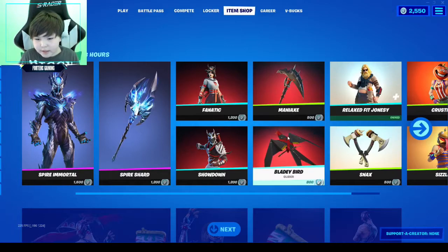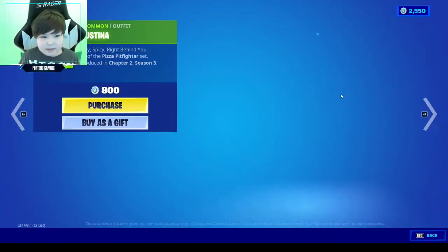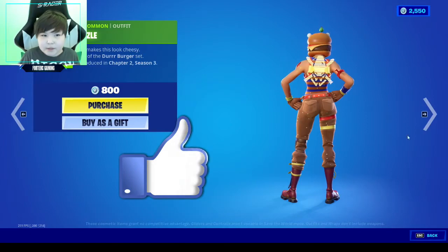We got Fit Jonesy for 1200, and Snacks — the pickaxe is 500, Christina is 800, and Sizzle is 800. Both really cool skins, and I personally like Sizzle more.